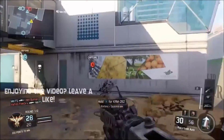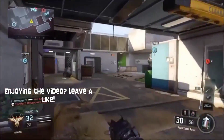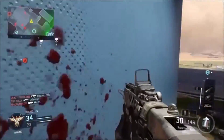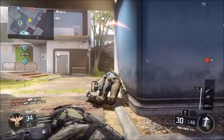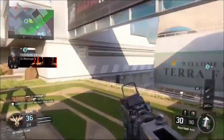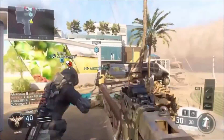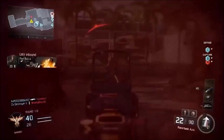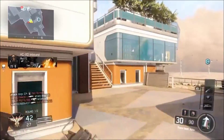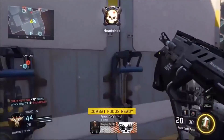Specialties are new to Black Ops 3. After a certain amount of time you press RB and LB and you get the specialty you selected with your unlock tokens. The one I'm using gives me 200 points for every kill — normally you get 100 — and more points for assists and everything else, which really helps you build scorestreaks. Other specialties include a big boost jump that can explode people. I don't fully understand how it works, but they're really overpowered.